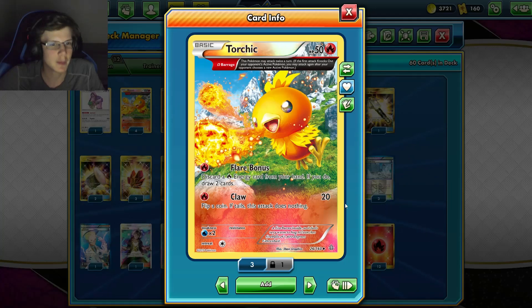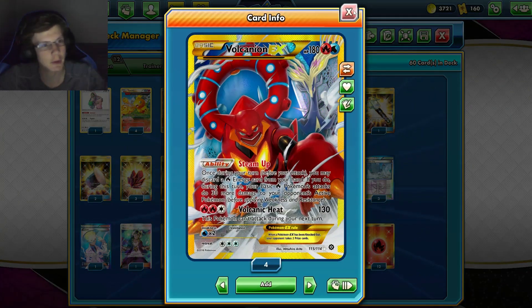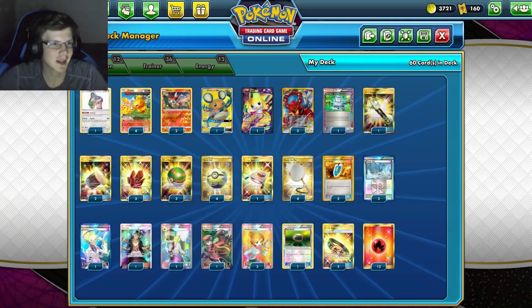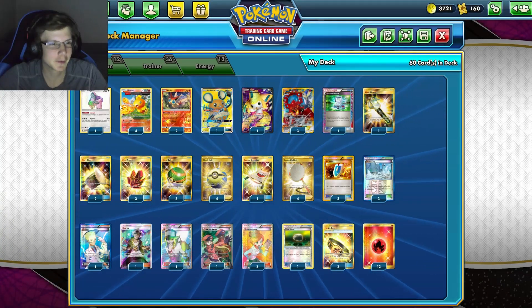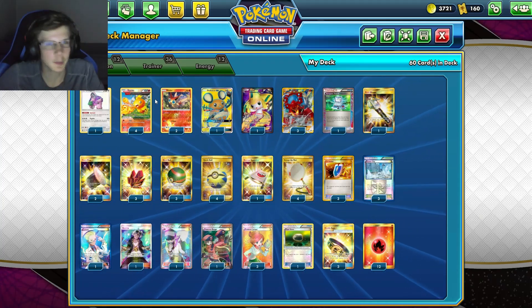It only does 20 damage, nothing insane, and you do have to flip coins as well. But we got Volcanion, which can increase this damage a ton more. This guy can literally one-hit VMAXes — huge HP Pokemon. But before we get into the video...